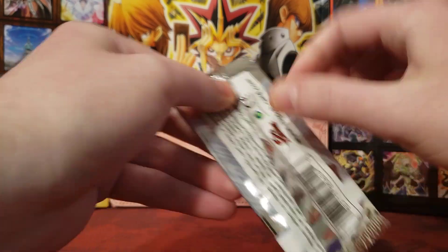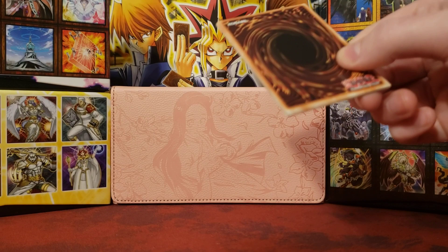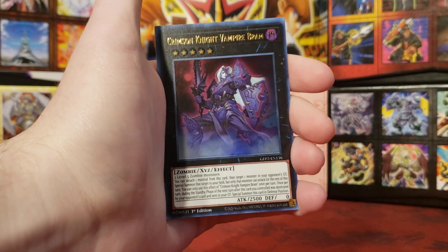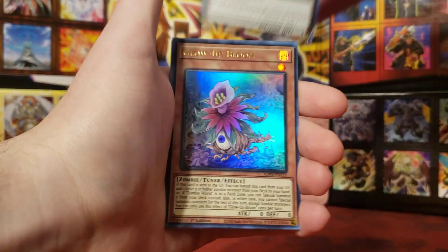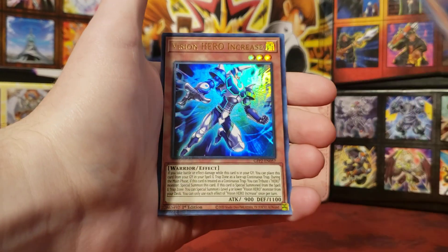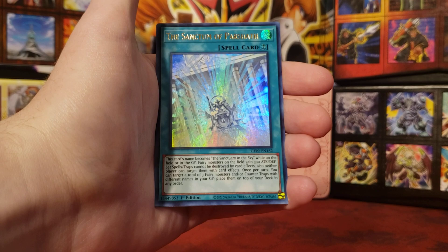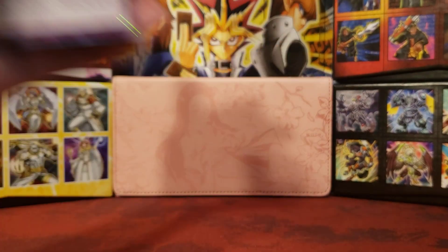Next pack — we have Ghost Rare Red Dragon Archfiend on the pack. Pretty neat. Start off with Crimson Knight Vampire Bram — yes, after Bram Stoker; Glow-Up Bloom — love to see it, very nice card; Vision Hero Increase; The Sanctum of Parshath; and Fists of the Unrivaled Téa. That's a pretty good card.